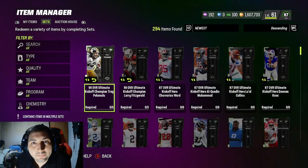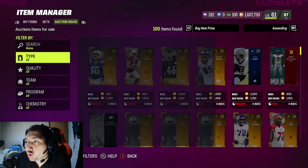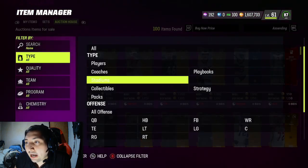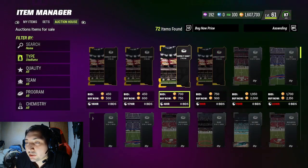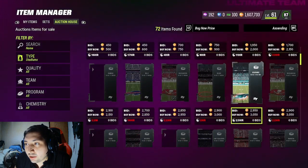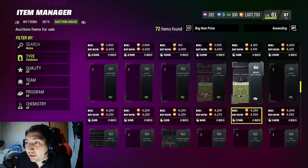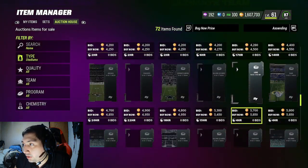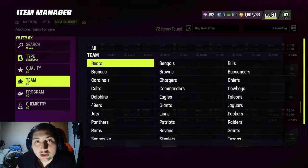Welcome back. I'm going to show you guys a very easy coin-making method that can make you a lot of coins. I don't know why people are not doing this. This method basically involves making stadiums, coaches, and uniforms. The core team items really go for a lot of coins, and people do not realize how much these cards really go for.